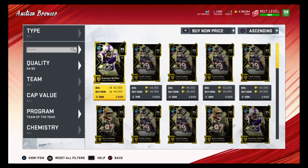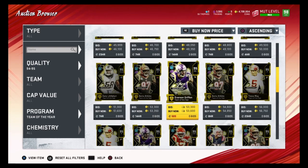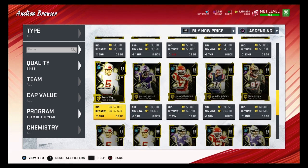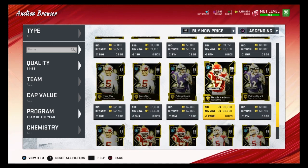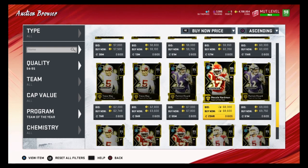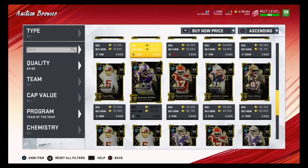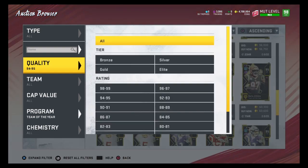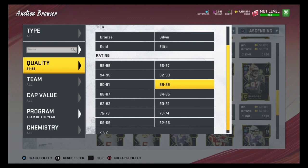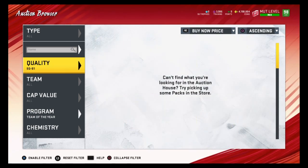It costs around 40 to 45k to finish the Specialist set. Worst case scenario you guys might lose 5,000 coins; best case you can gain 20 to 40,000 coins. If you pull the punter you can gain around 15,000 coins, the fullback gets you about 20,000 coins, and the kicker gets you 30 to 40,000 coins. Meikle Hardman, the fullback, kicker, and punter are the best pulls — there's about a 50% chance to make a profit.